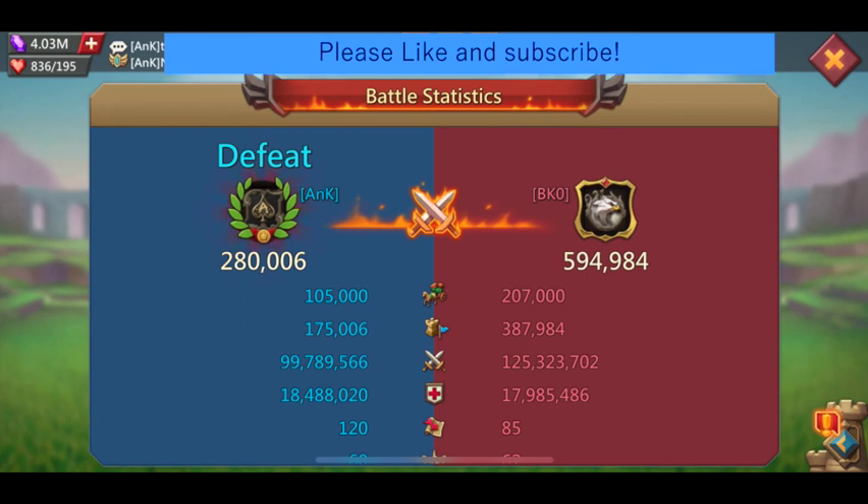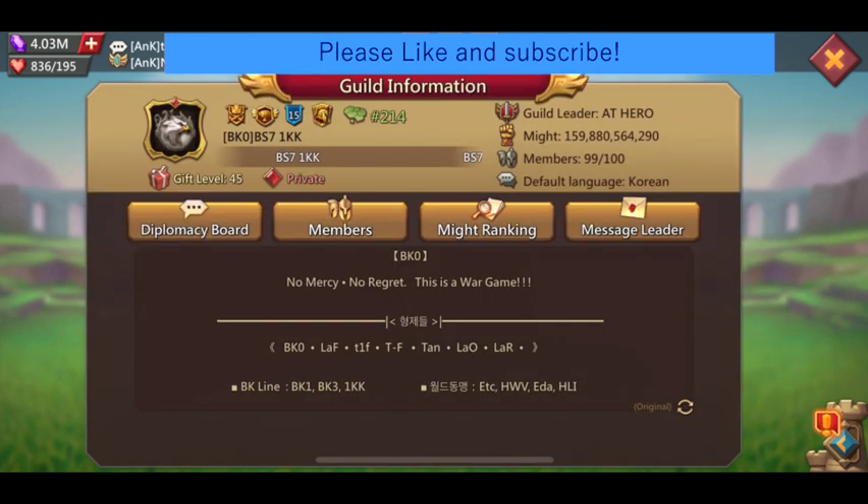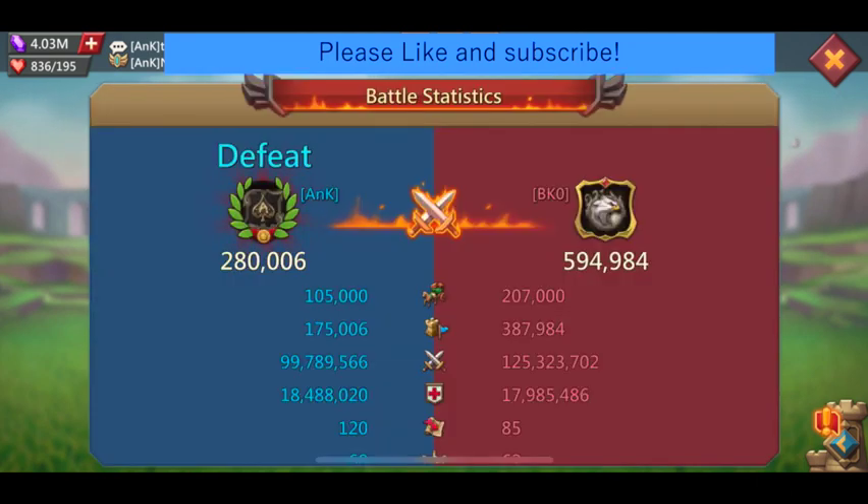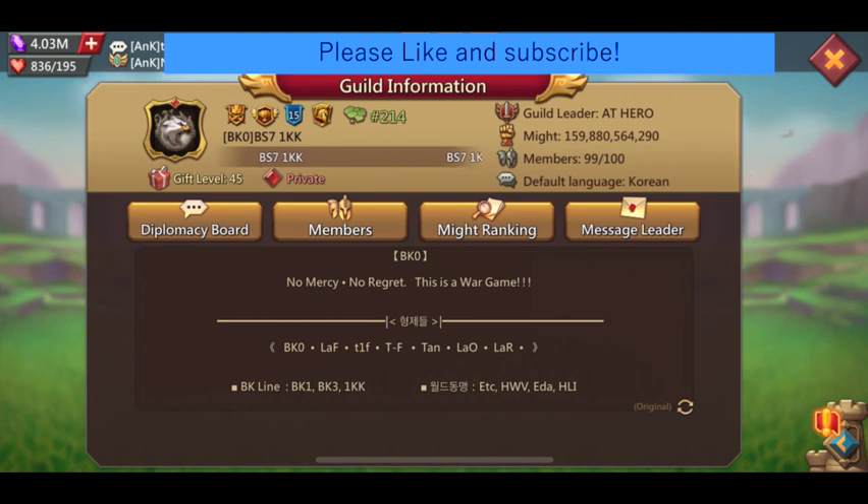In this one we were matched against a much stronger guild which had much higher tier 5 count. Since our guild is restricting might, most of us don't have enough T5 to keep replenishing rallies so we usually struggle against an alliance like this. Plus they had like five full champ players, two of which had 11k heroes with much higher astralight and artifact, whereas our guild only had me as a full champ player.